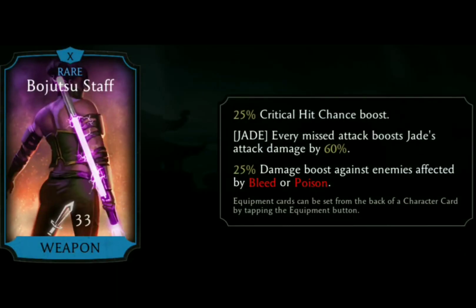Assassin Jade's gear piece is the Bujutsu Staff. It gives a 25% critical hit chance boost. Every missed attack boosts Jade's attack damage by 60% — which is for Jade characters only — and there's a 25% damage boost against enemies affected by bleed or poison.